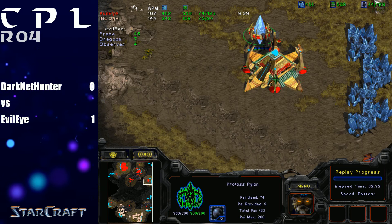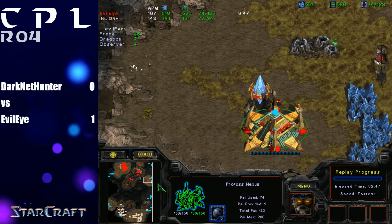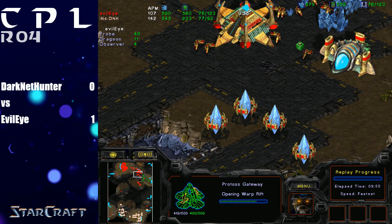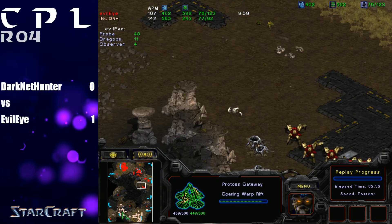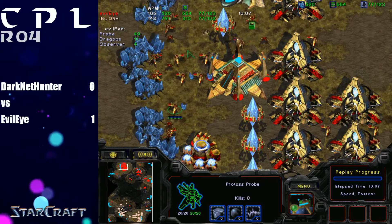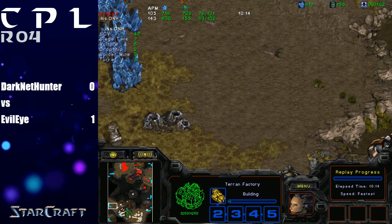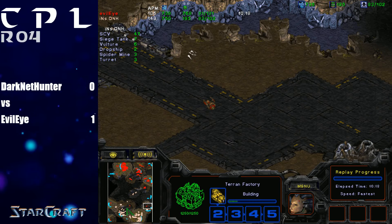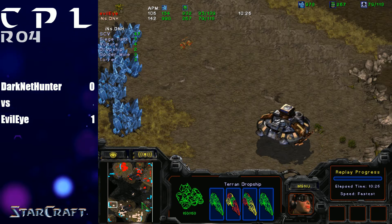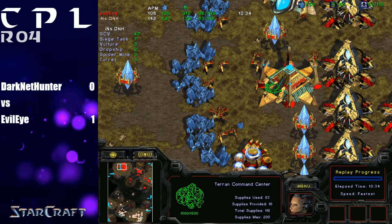Protoss — Evil Eye — did grab a third base right behind all of this action, so that's going to allow him to get some macro going. He's focusing on getting all the Dragoons out that he just lost. It's an investment and a loss up until this moment. He's building two forges here and has not transferred any probes — this has been a pure investment with no gain. One thing I want to compliment Evil Eye on is his observer placement: he has one observer on each of the gas expansions and on the two bridges of the Terran.